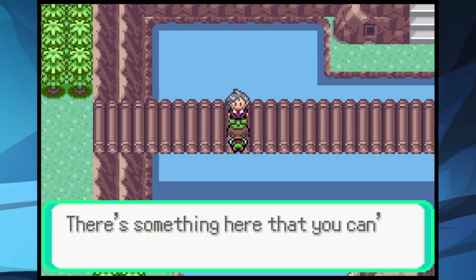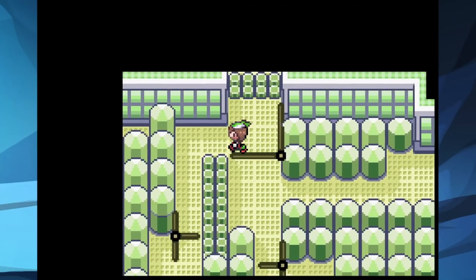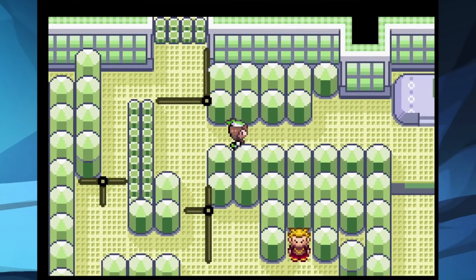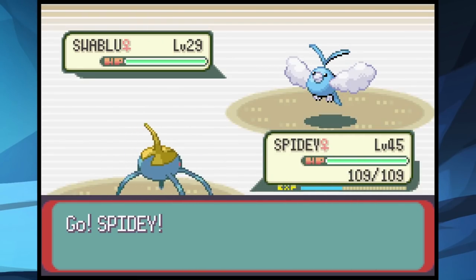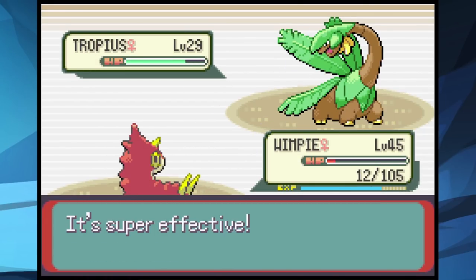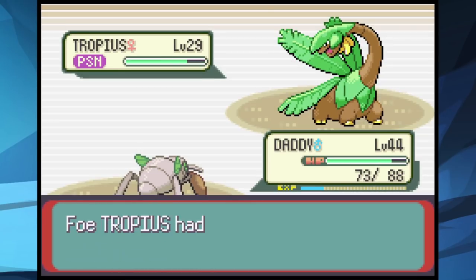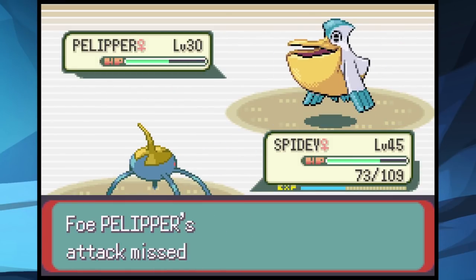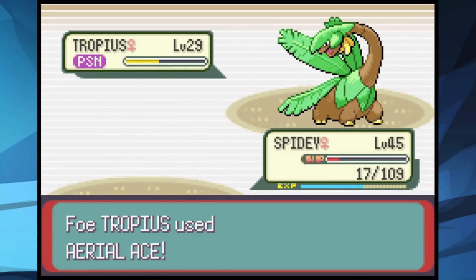We make it to Fortree City and talk to Steven to get the Devon Scope to see invisible Pokemon, then take on the sixth gym. Our whole team is weak to Flying types, which is a big problem. At level 45 we try anyway — Spidey takes out Swablu fast, but Tropius comes in and we send Wimpy to poison it, though Wimpy ultimately falls. Daddy does neutral damage with Leech Life, taking Tropius literally to 1 HP before healing occurs. After Pelipper's endless Protects it falls, but Tropius comes back in and takes us out.